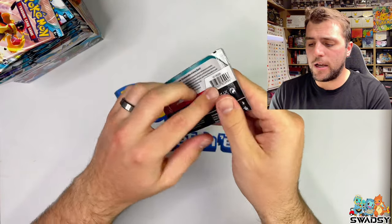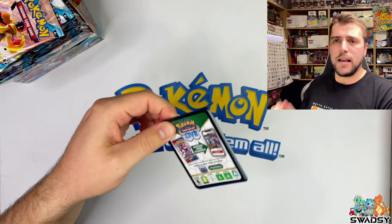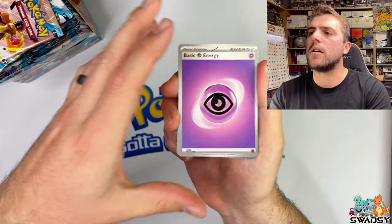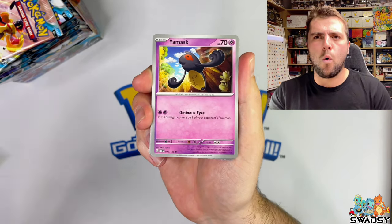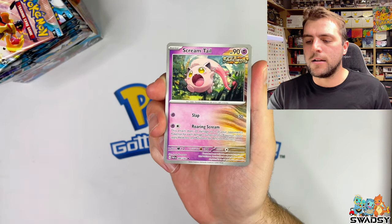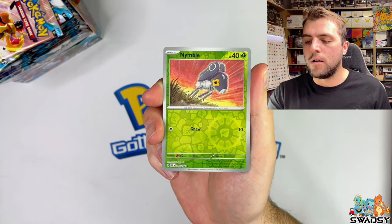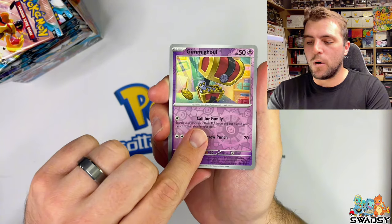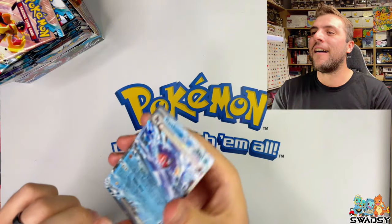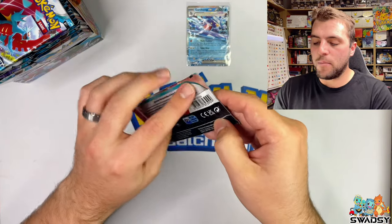Straight into pack number two here - we've got the Garchomp EX Terra-style pack. Let's see if we can uncover something nice. We got Psychic, some Peaky, Spinder, Tink-a-tink, Screentail, Professor Sarda, Minnaw, Nimble, Gimme Goyle, and we've got a Garchomp EX! Straight out of a Garchomp pack. There it is right there - that is beautiful. One hit down from two packs in. That's really good.